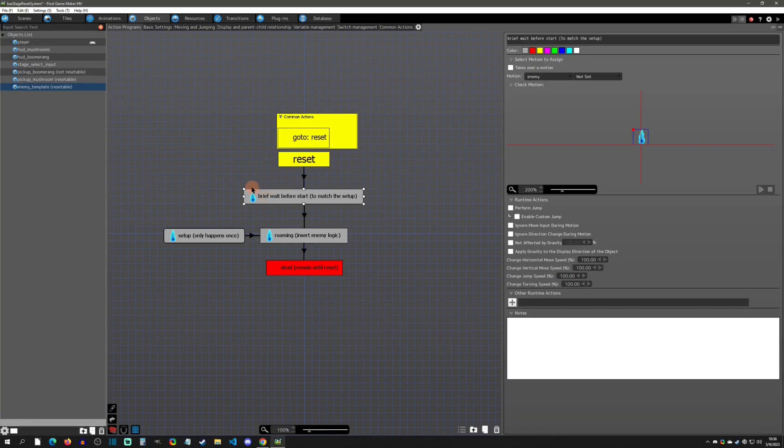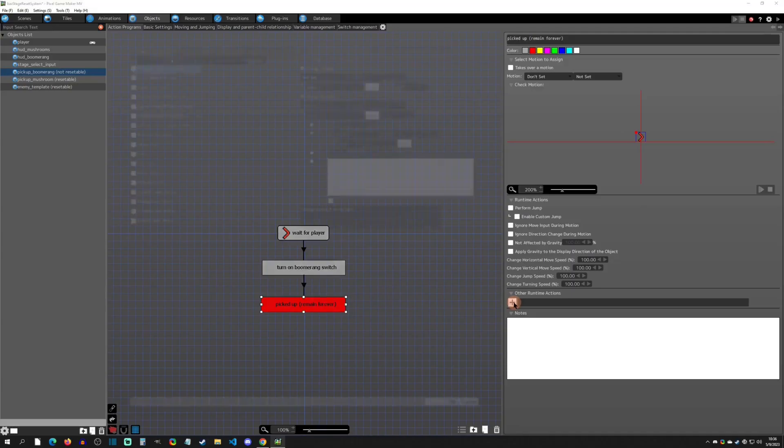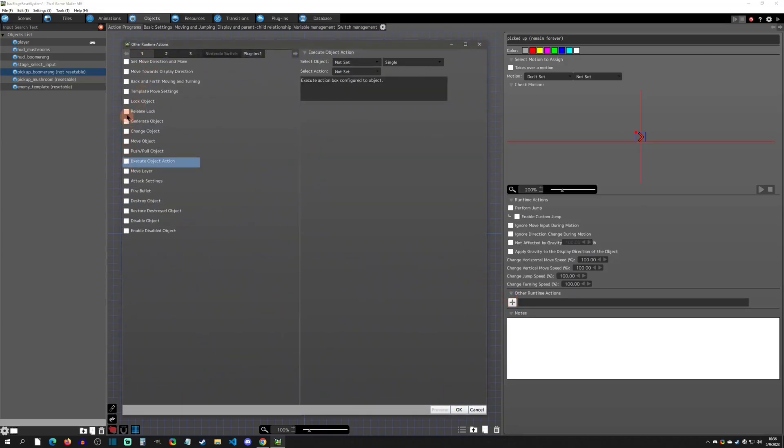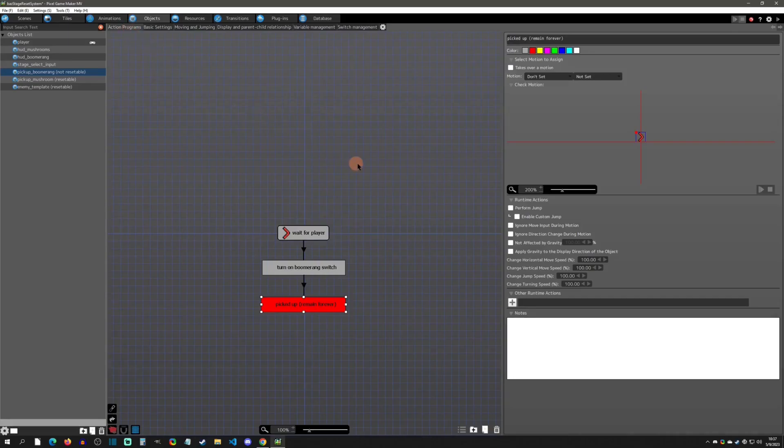The boomerang is maintained state but has no reset action — that's why it stays gone and never comes back, making it a true one-time pickup. If you're tempted to delete the object using a 'none' basic setting instead of remain — if you're using version 1.0.5.11, a common stable version, you'll run into issues eventually with the save/loading system when destroying objects. Anytime you have an item you only want to pick up once, make sure it's maintained state and put it in a permanent remain state.